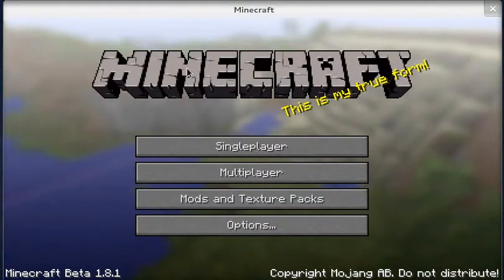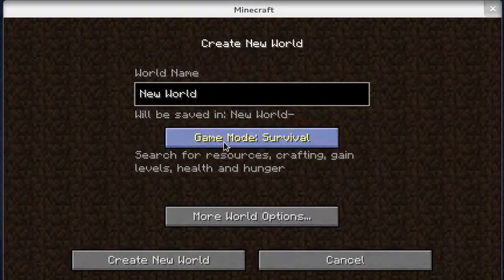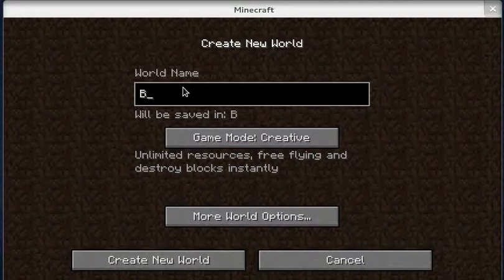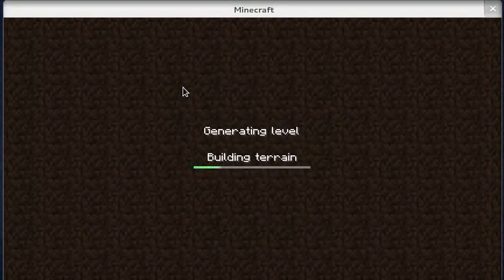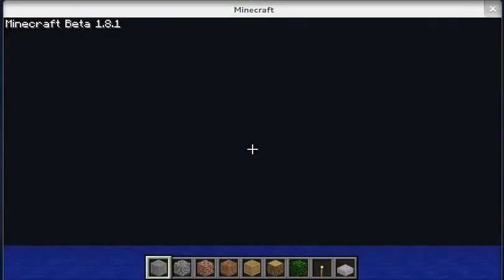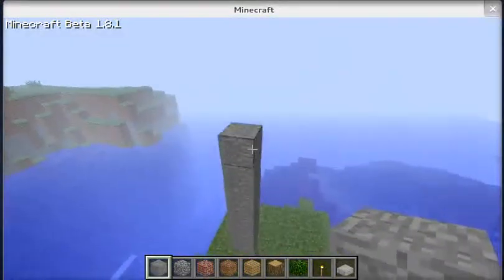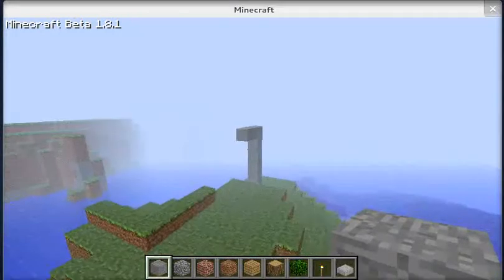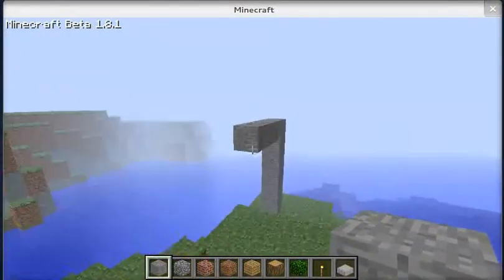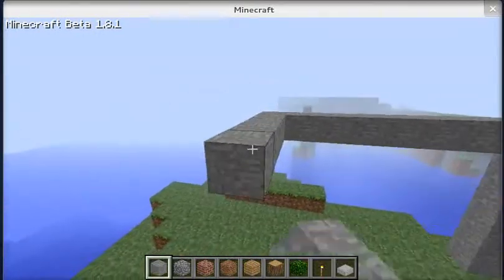Hey, what is up you guys, welcome back to another Minecraft video. Awkward Asian here and we're gonna start with a new world. Our new world will be survival — why not survive — actually no, let's do creative. I'm going to build something called a pulse generator, and I'll need a nice flat surface for that, so I'll go ahead and build one up here.